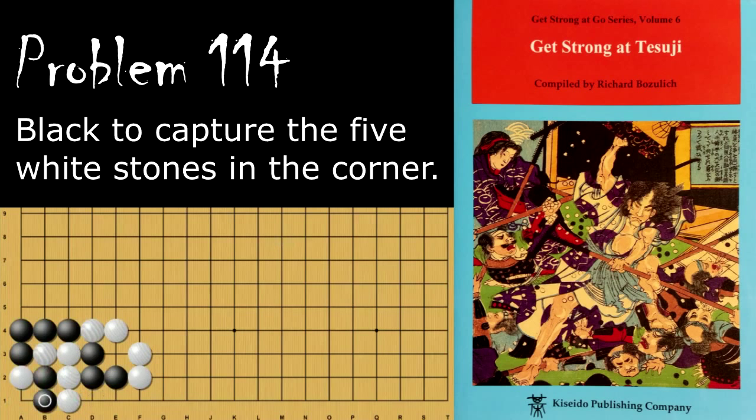If Black, instead of extending, tries to capture the stone directly, White will play here, and White will win this capturing race. Black can't play here because of a shortage of liberties. So in order to take this liberty, Black first needs to do this one. But then White has time to come back and capture these stones.